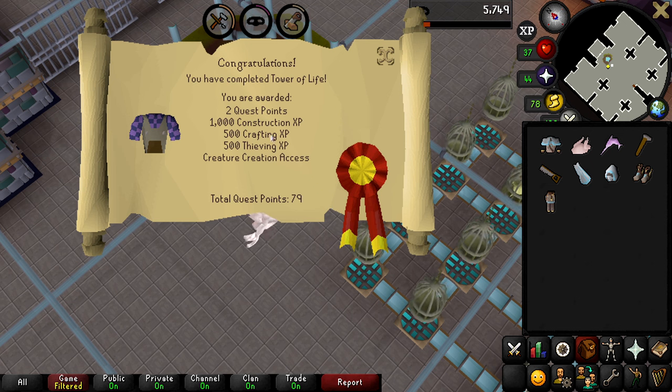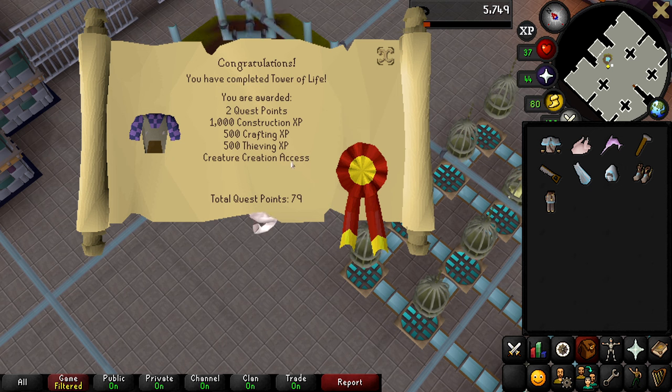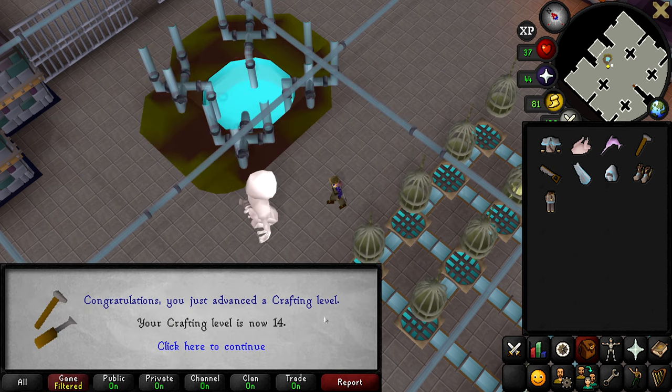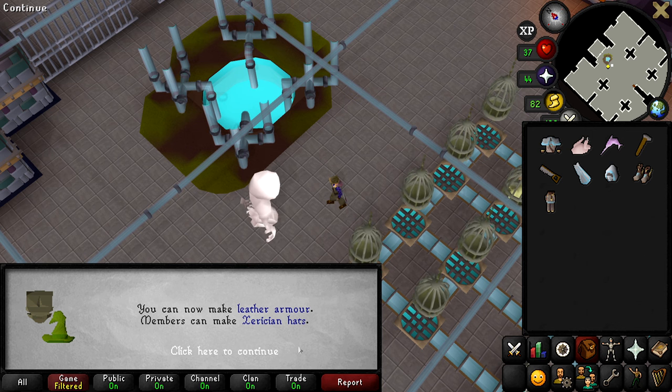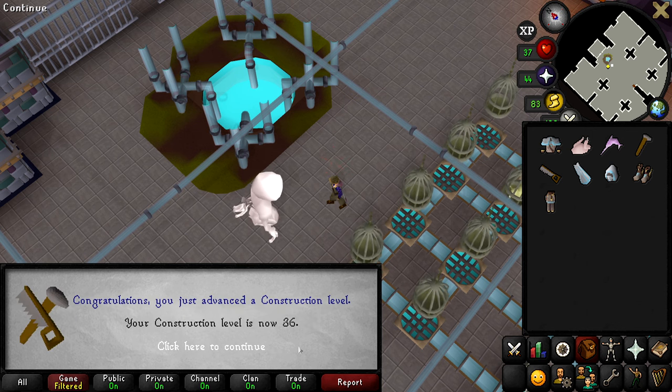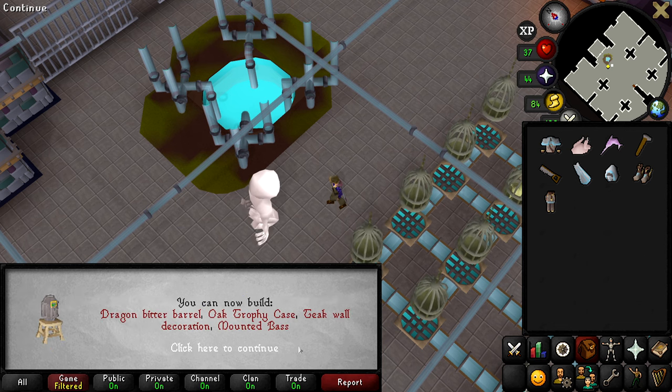Tower of Life has been completed, giving us two quest points, 1000 construction XP, 500 crafting XP, and 500 thieving XP, as well as Creature Creation access — bringing us to 79 quest points, level 14 crafting, level 22 thieving, and level 36 construction.